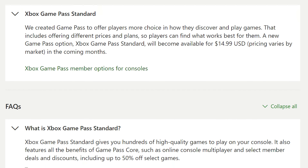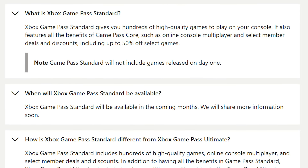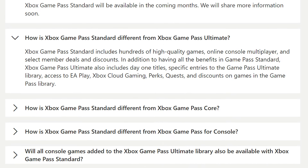The second change is that they will be adding a new Xbox Game Pass tier — the Standard tier. This will be priced at $14.99 a month. This tier will not have day one games, but will have a back catalog of Xbox games. It will also contain Game Pass Core for multiplayer, but it will not have Xbox Cloud Gaming. This will launch in September.